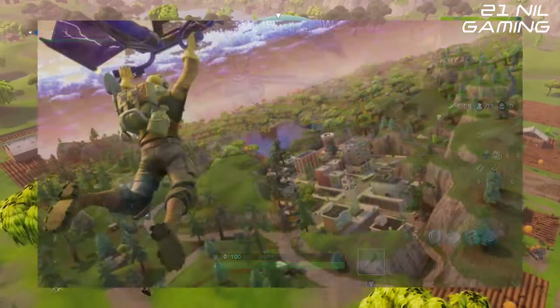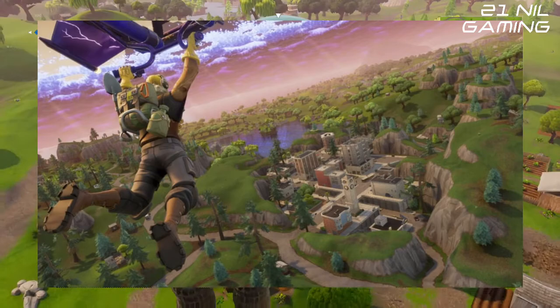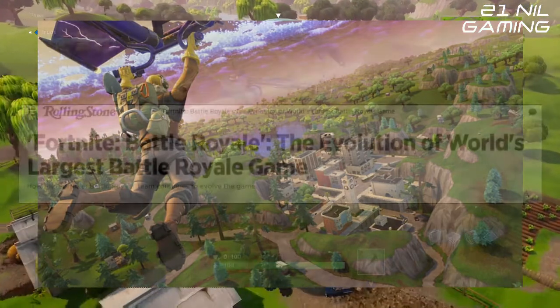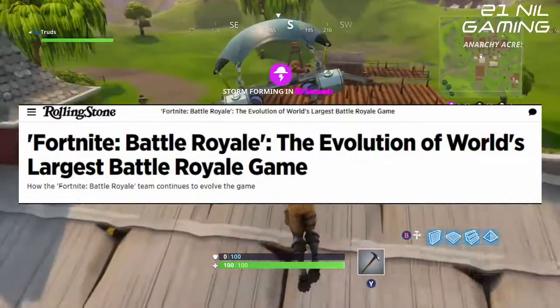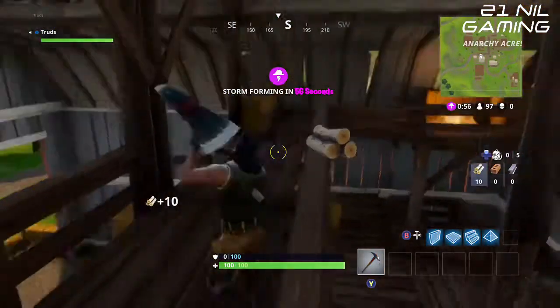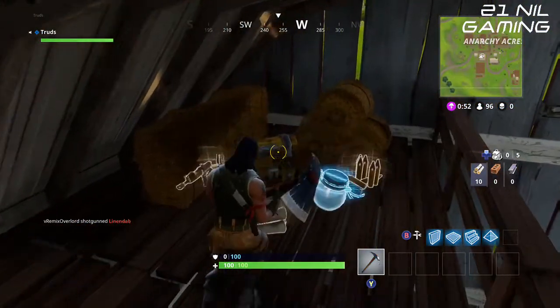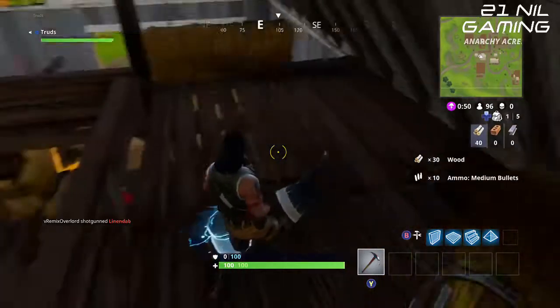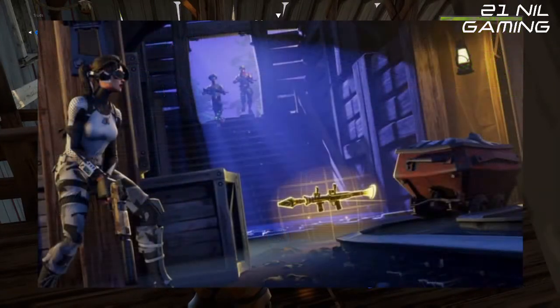Hello everybody and welcome back to the channel. Today I wanted to go through some news from Fortnite Battle Royale, where members of Epic Games' design team recently sat down with Rolling Stone magazine for a discussion regarding the state of the game, the impending map update, and plans for the future. For those who want to read the full article, I'll leave a link in the description below. It's quite a fascinating piece giving a great insight into the inner workings of Epic Games and their Fortnite world.